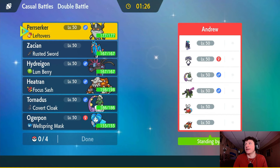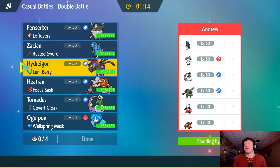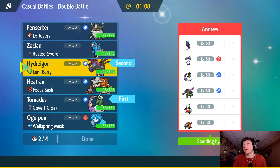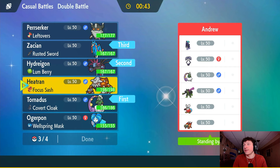Alright, we've got a battle against Andrew — and oh my goodness, Shadow Rider Calyrex is the bane of my existence. I played one earlier today and it just swept my team. I'm scared. We're going to go Tornadus and Hydreigon. They definitely bring the Okidogi here, maybe even the Chi-Yu. They have the Fire and Fighting type which we just get obliterated by.